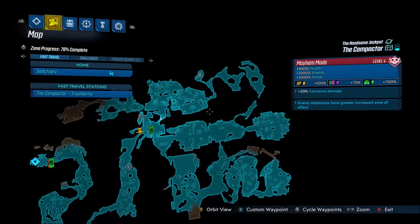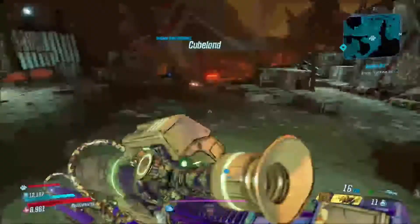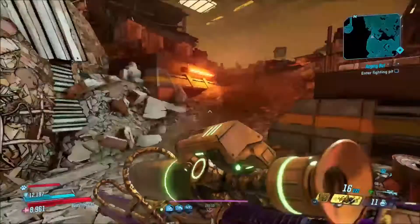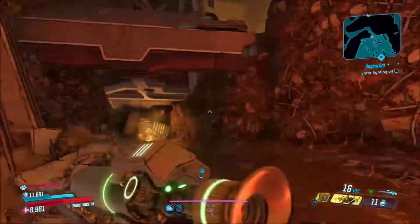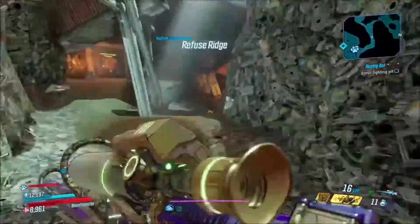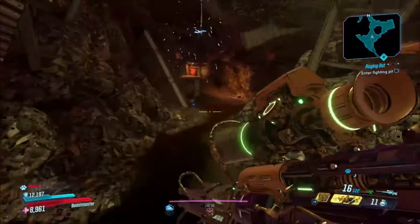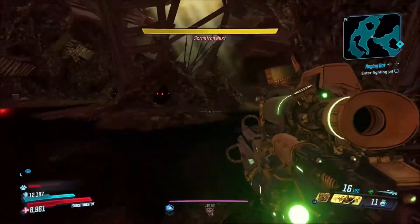In order to get this weapon, you're going to want to fast travel to the Compactor right here and just follow where I go. We're going to be killing Scrap Trap Prime. He is a boss you fight whenever you're playing through the main quest of this DLC. He's very easy to get to, and if you've played through the story you should already know where he is. You just go right up here and drop down into this hole to start the fight.